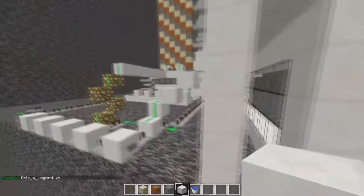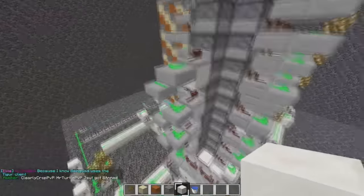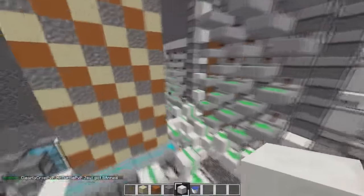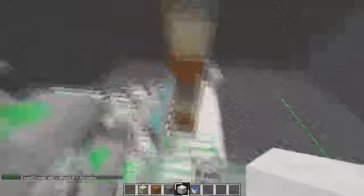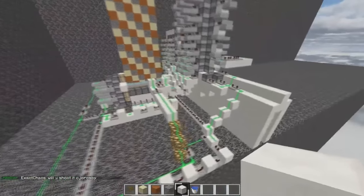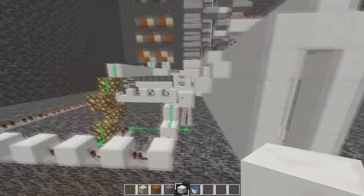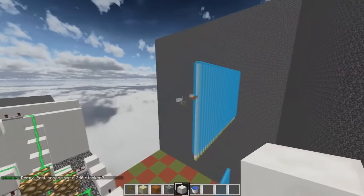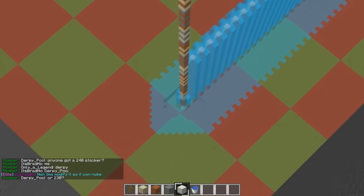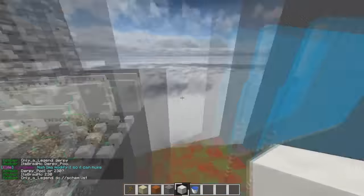We're gonna fire it a couple times so you guys can see it still one-shots. You know, just have it set up like normal — slab bust, your one-shot, all that stuff. Make sure you don't have any sand right here when you're just going through walls — you don't need that sand there. If we shoot it, it should just one-shot like normal depending on if the server's being laggy or not. As you can see it goes through those slabs and a little bit more.